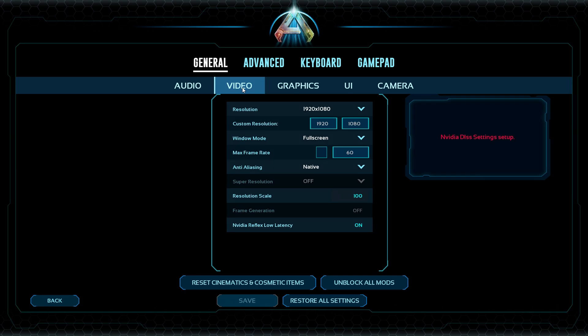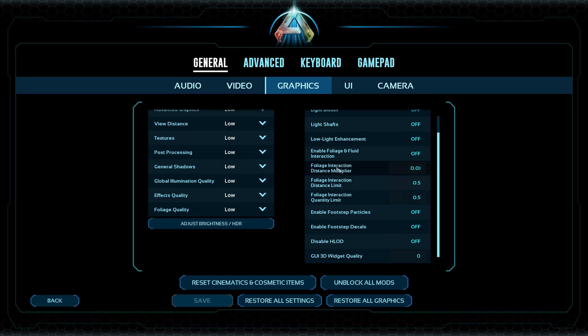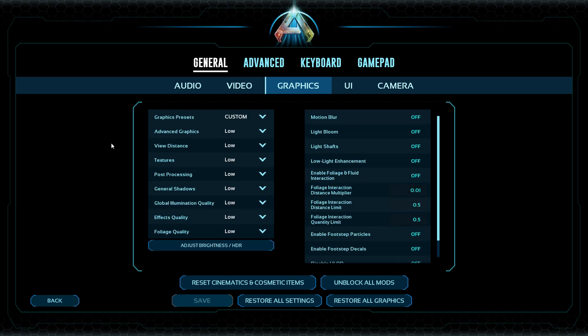Hello everyone, my name is Yellow and today I'm testing the RTX 4060 on ARK Survival Ascended Scorched Earth. I will start with everything on the lowest settings, and I will also test frame generation, DLSS, and higher settings of course. Leave a like on the video already, let's go into the game.